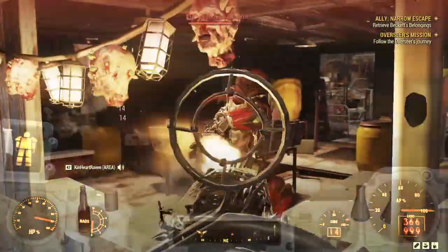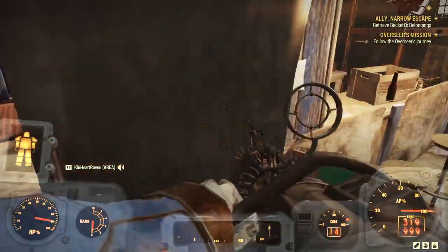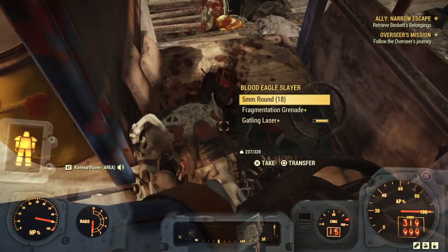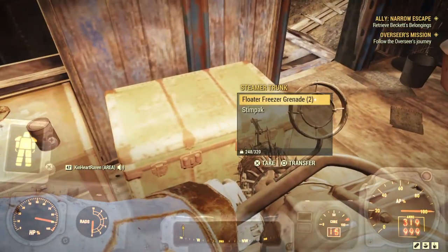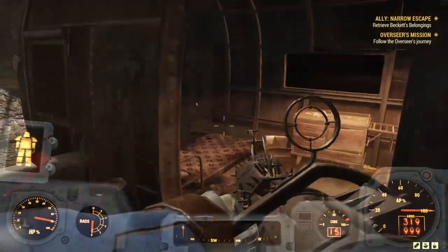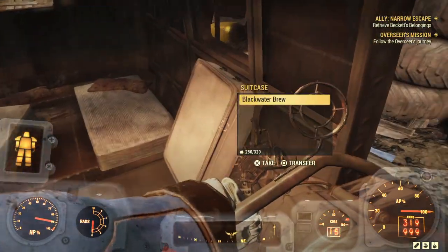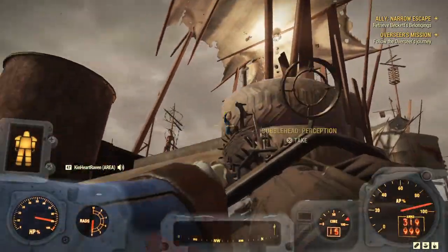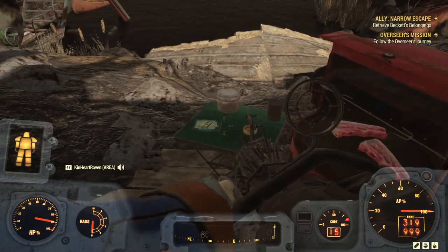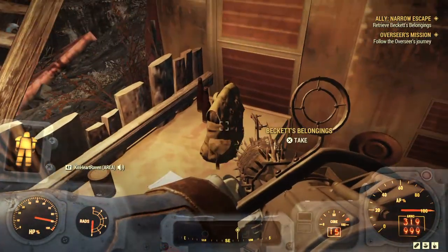Plasma Gatling! Please drop that for me. And a Gatling Laser - I'll take it, that could be parts. Never be ungrateful for a good find. I'm hearing a bobble - must be on top. Perception bobblehead - ironically enough, perception helped us find it. And Beckett's belongings.